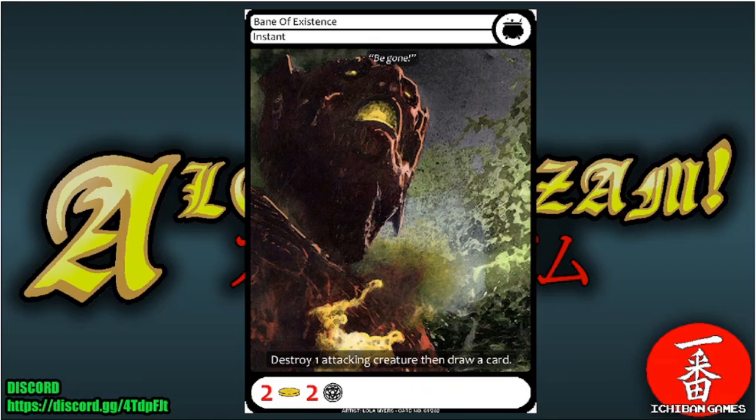Next we have Bane of Existence, a common instant. You spend two gold and two glyphs to destroy one attacking creature and then draw a card. That's pretty effective for resource management while defending and making things hard for your opponent.